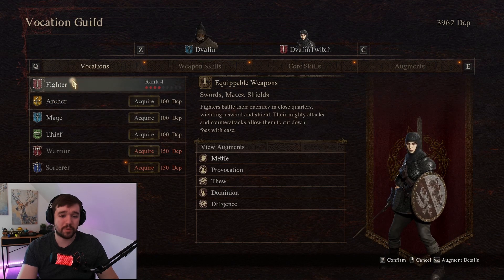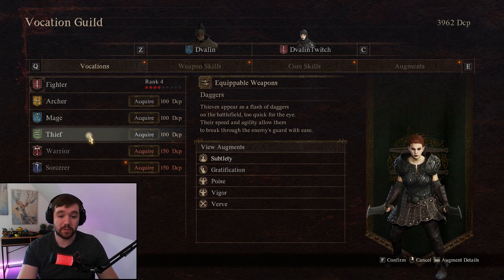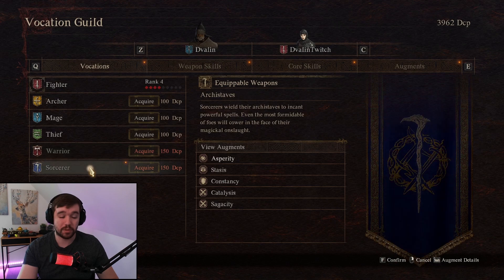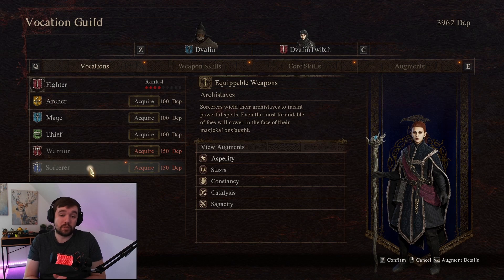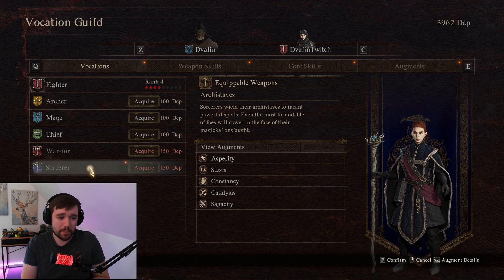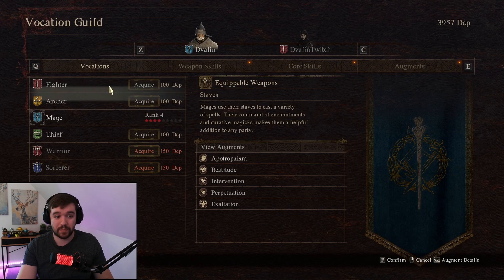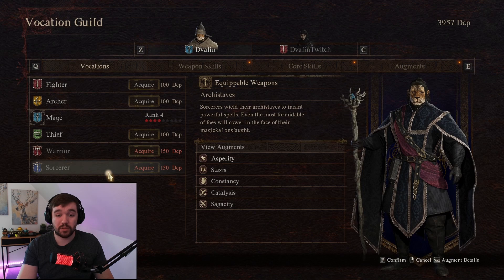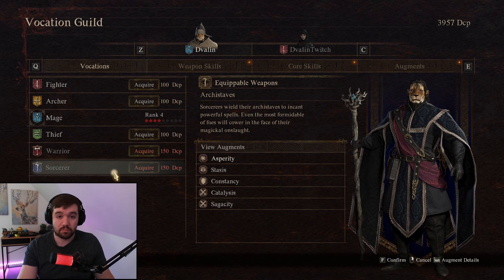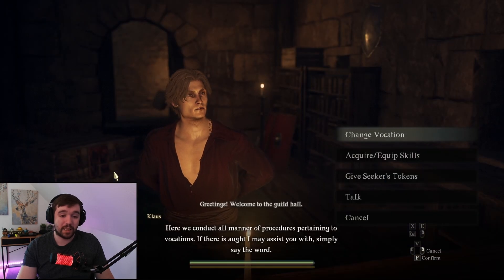If you don't want your pawn to be a tank anymore, she could be an archer, a mage, a thief, a warrior, or a sorcerer — it's entirely up to you. You can change her into whatever you want. In this case, I'd like her to stay as a fighter. As for me, I might change to warrior or try out the sorcerer. That's basically how you change your vocation.